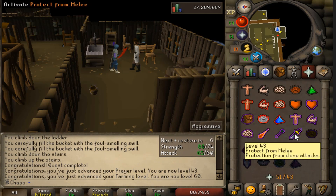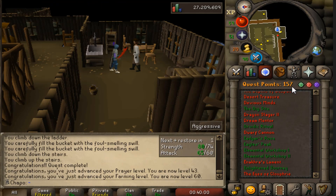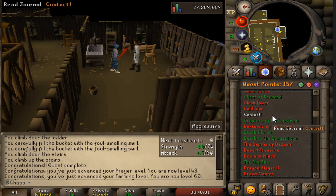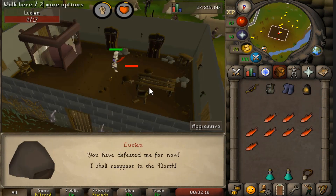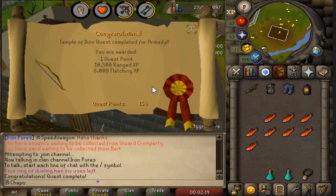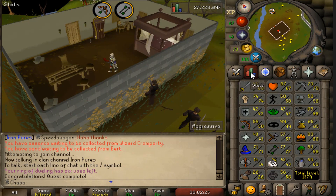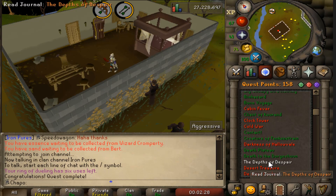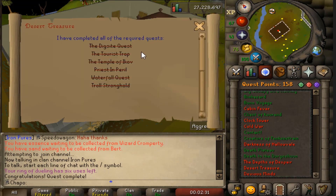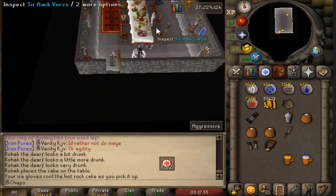With Rum Deal done I'm one step closer to doing the quest for black mask, which is going to be pretty near in the future. I haven't minded doing a few quests, so here we are completing Temple of Ikov, which is a requirement for Desert Treasure, and Desert Treasure is also a requirement for Recipe for Disaster. Just kind of banging them out - I'm going to start Recipe for Disaster next to see where I'm at as far as sub-quests go.